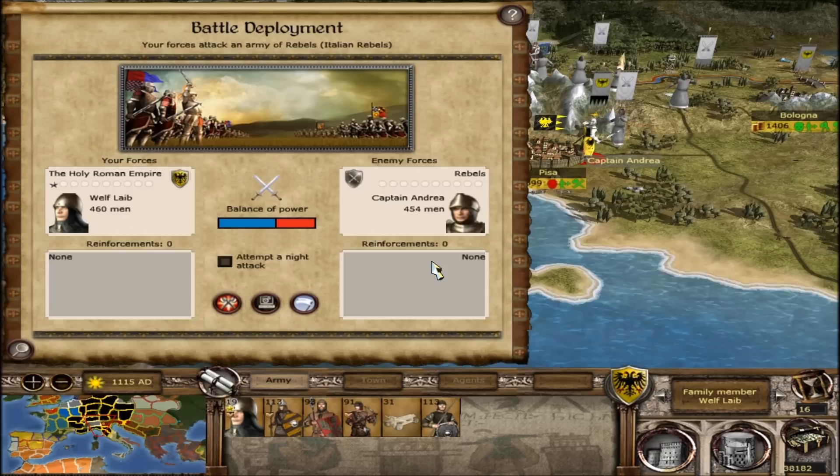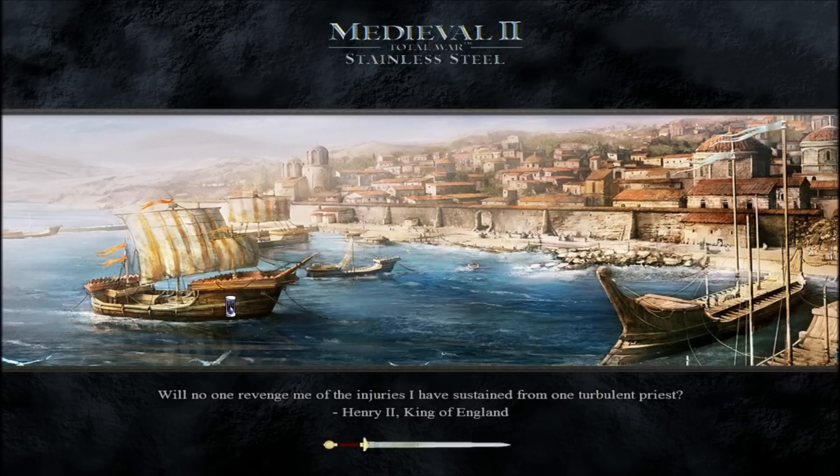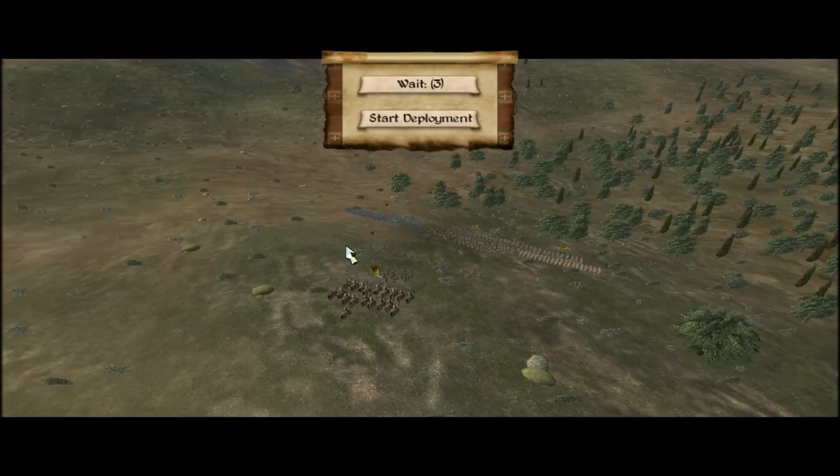I don't really know why we're getting rebels all over the place all the time, everywhere. I know a faction leader had the offensive nobility trait, but he doesn't have that anymore. So I don't know why there are still rebels all over — if that's typical for the Holy Roman Empire in Stainless Steel that there are a lot of random rebels spawning, because the public order is fine, really. Still, constantly, there's always at least three to four armies in our land right now, but I'll see what happens in the future and just try to deal with it.